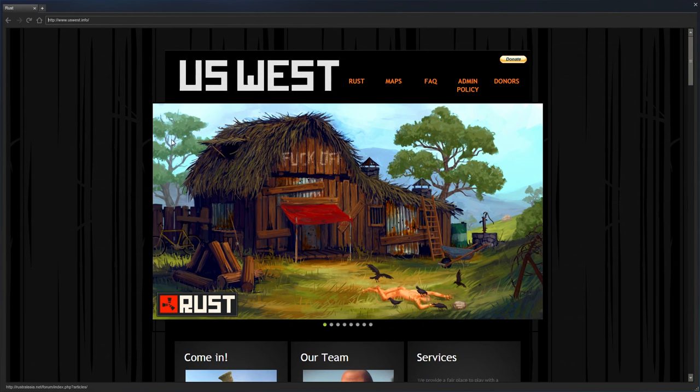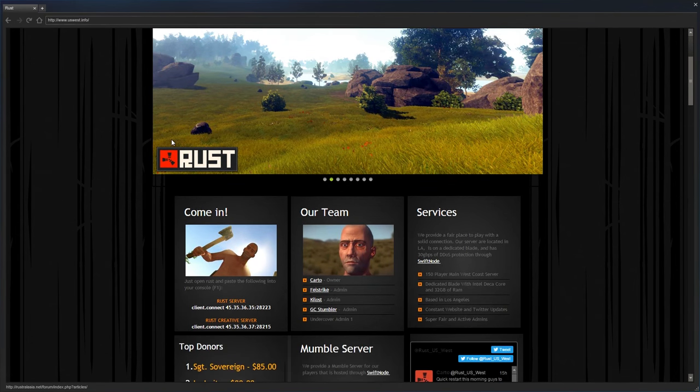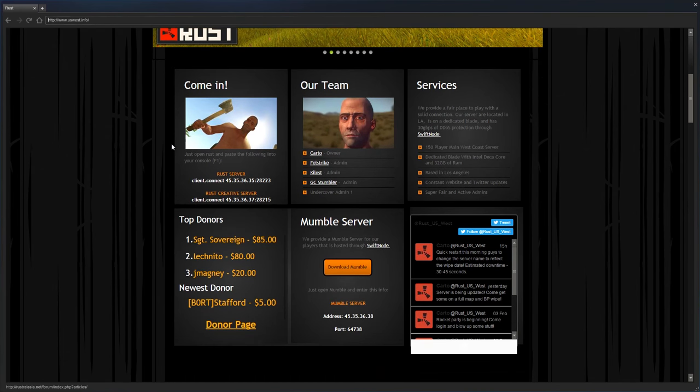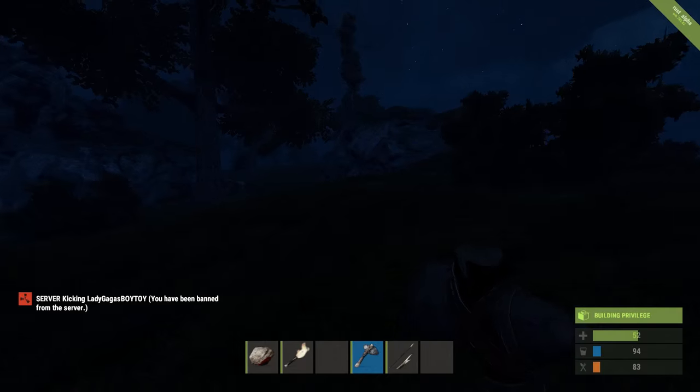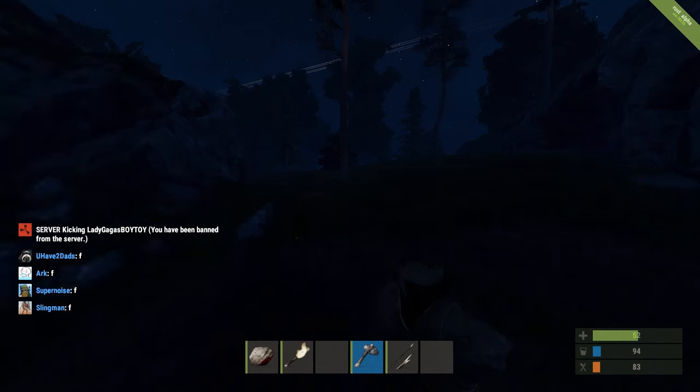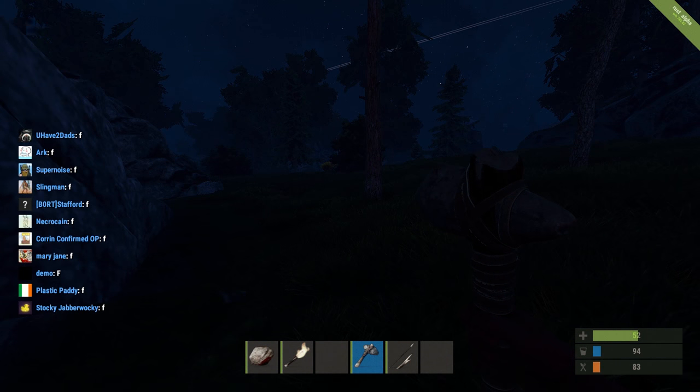Most popular servers have websites where you can see specifics, get admin contact info, and check server rules — always good to know so you don't accidentally get kicked or banned.